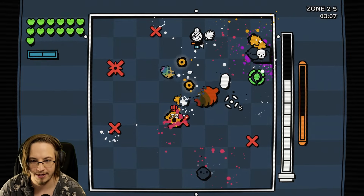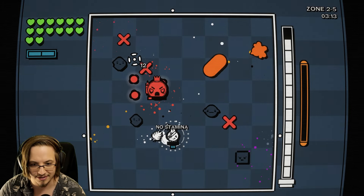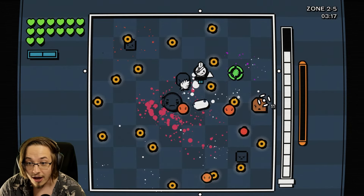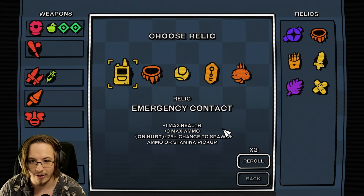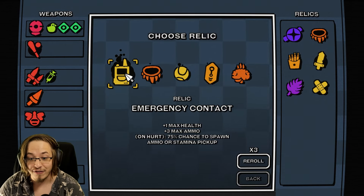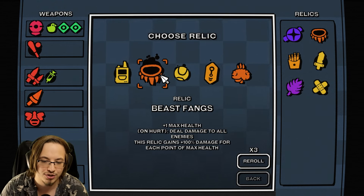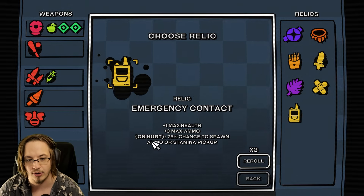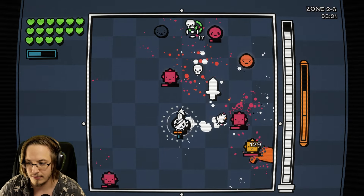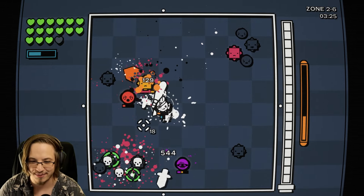Max HP drops from the leaf! Got two max HP drops from our leaf - that is added a new pickup type, so cool. Got three max HP that wave! New relic - one max health, three max ammo, on hurt 75% chance to spawn ammo or stamina pickup. Taking emergency contact so I can get more pickups.